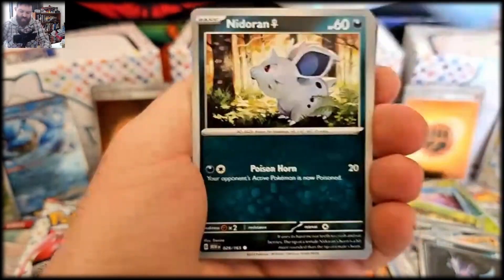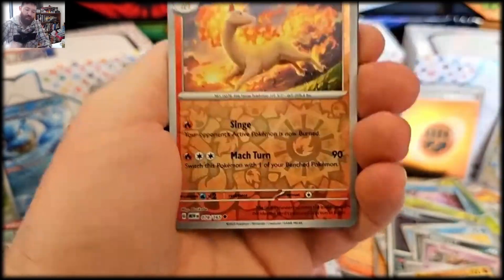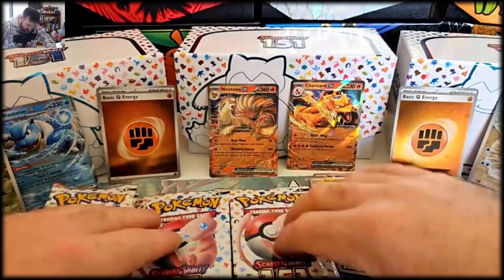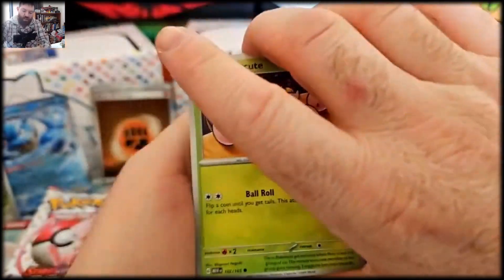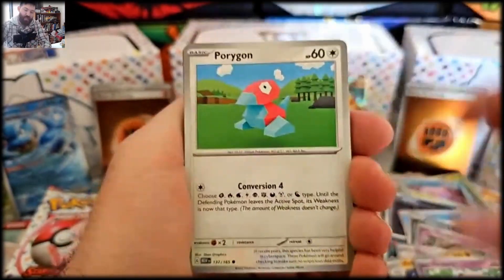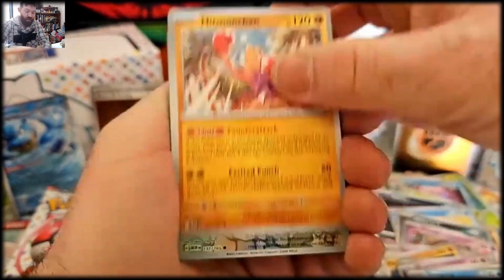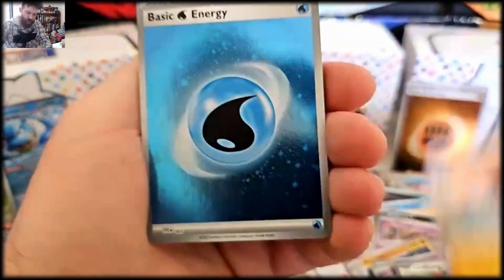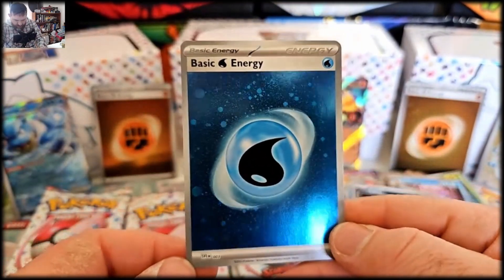Where's that magic? We've got three ETBs here and I'm feeling pretty dry at the moment, so hopefully we can get something out of these ETBs. Abra, Rapidash, and another Gengar. We're doing the women packs now guys, hopefully we'll be able to pull some magic. I have been hearing that the mini booster bundles are the way to go in terms of pulls — there's been some strong hits out of those boxes I've seen. And a basic water energy, very nice.